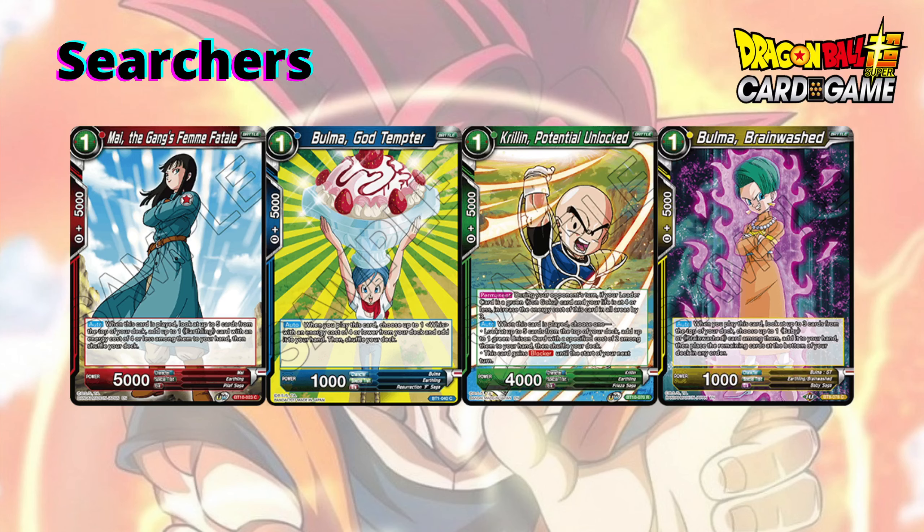Mai is a very strong card — if you have her early, any Earthling you end up drafting from the cube you can potentially search more easily. Same with Bowman God Temper, which is a narrower searcher, specifically for Wiese cards. This allows you to go into multi-colour because you can search the super combo Wiese, the red-yellow one, or even the blue one-drop that lets you discard a card to draw a new card once per turn — very strong.